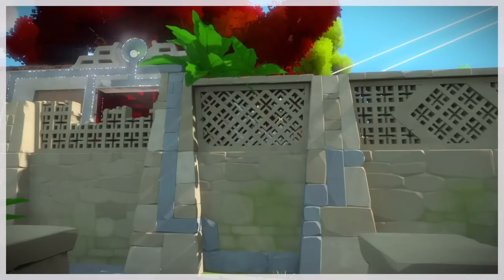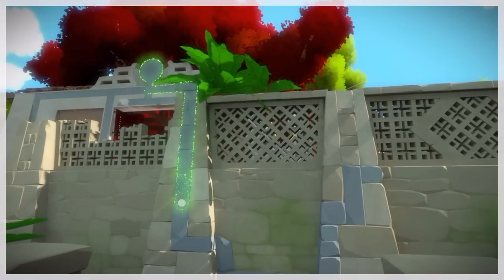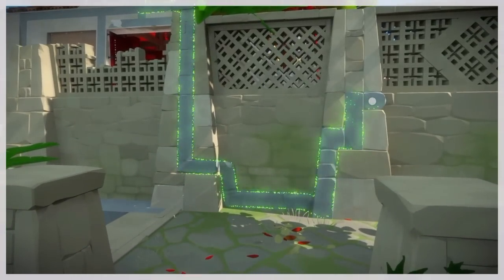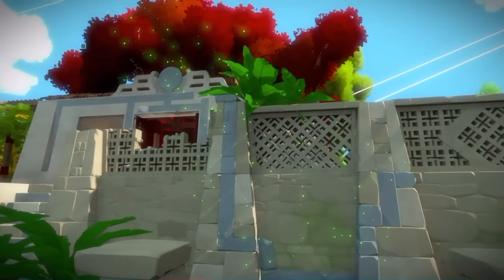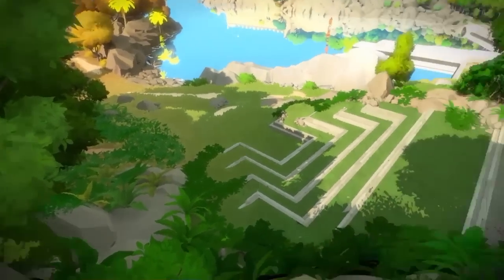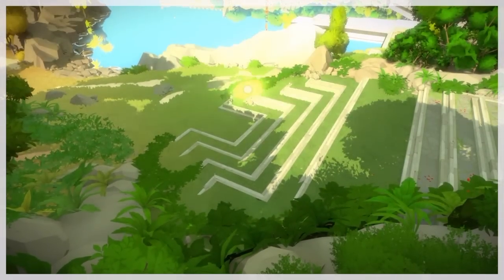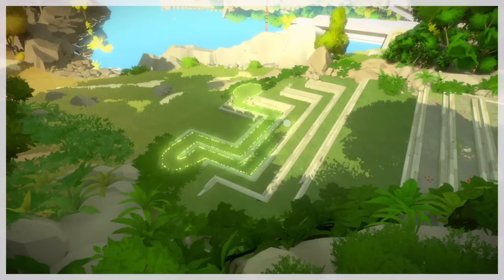Now we're going to go up to the monastery and find a handful of puzzles that are actually on and around the building. Take close note of where I'm positioned and try to follow that as much as possible. I had to go back up here on the cliff right by the obelisk — I forgot to add this one. This one's down in the grass.